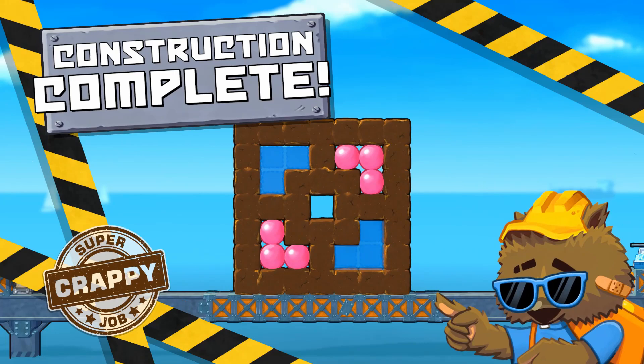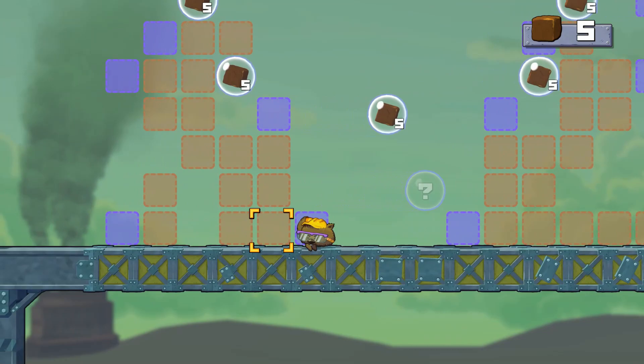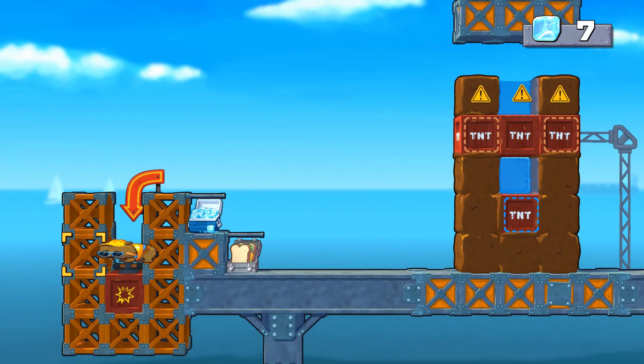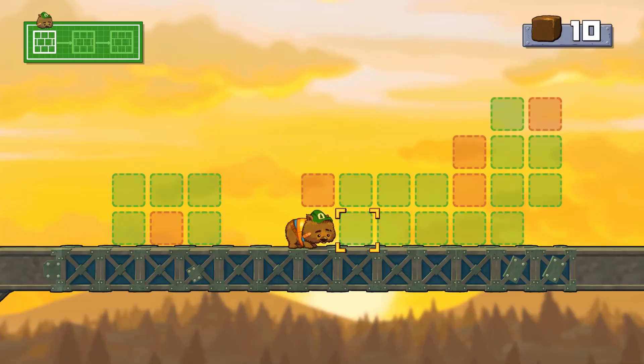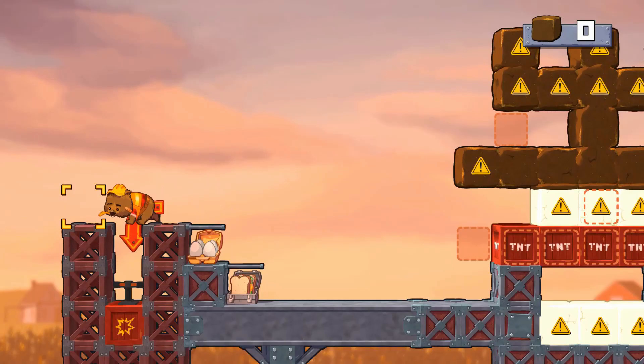The game also includes a variety of other level types to mix things up. Side-scrolling levels have you navigate your way to the goal. In other levels, you'll need to use every last block to finish the blueprint. Dynamite levels make you plan carefully before you take the final plunge. And random levels keep even seasoned wombats on their toes.